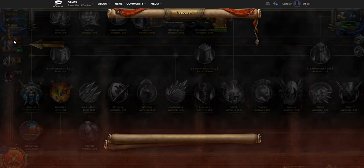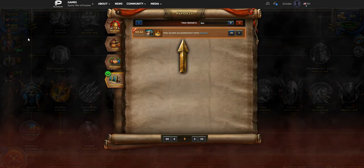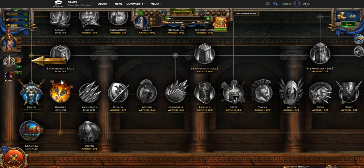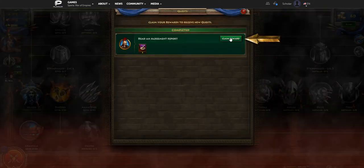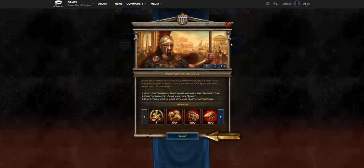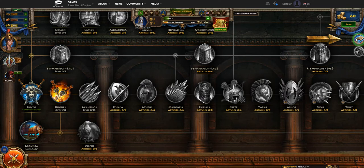This is an interface quest just trying to familiarize us with the layout — it wants us to look at our reports. Over on the left where you see the lady in armor, you can see tabs for agreements, diplomacy, trade, and warfare. Each tab gives you reports on different things you do in the game. The agreements tab shows you when you've completed an agreement and tells you which one it is. We claimed the reward, which is a boost that can speed up troop production or building time.